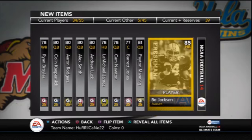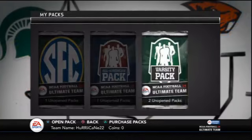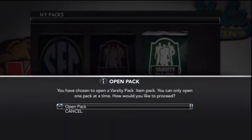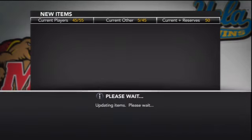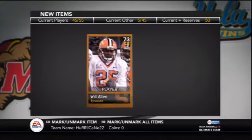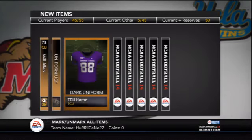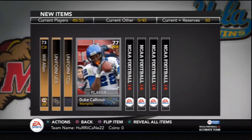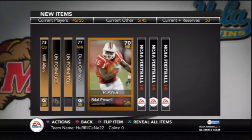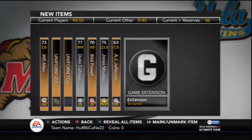I also have Barrett Jones to help the offensive line, and I got the Bo Jackson freshman card. I'm pretty sure everybody must get that card, but I have Bo Jackson. Now we're going into the packs I earned from the demo and my pre-order bonus. Here's the first varsity pack — I get Will Allen, a 73 overall corner, already one of my better players on defense, UCF jerseys, TCU jerseys — they hooked me up with some nice jerseys. I get Duke Calhoun, a 77 overall wide receiver, and AJ Jefferson. That was actually a pretty good pack for a starter team.